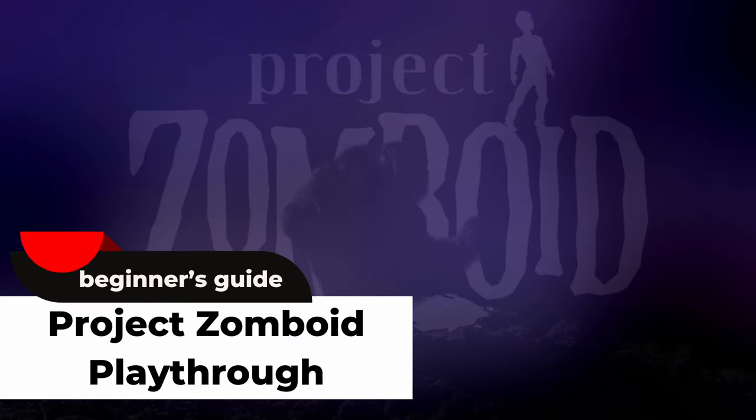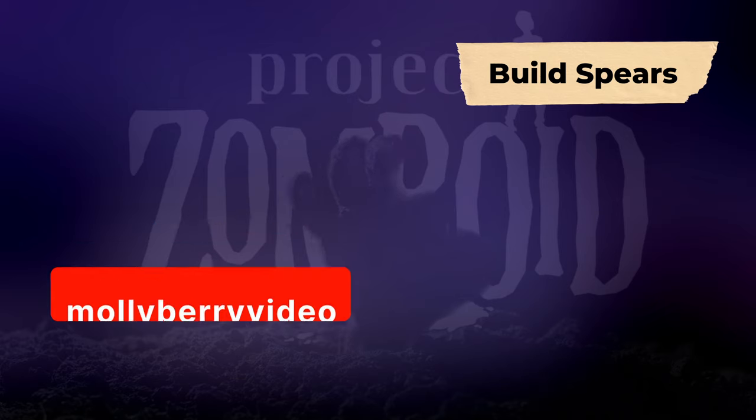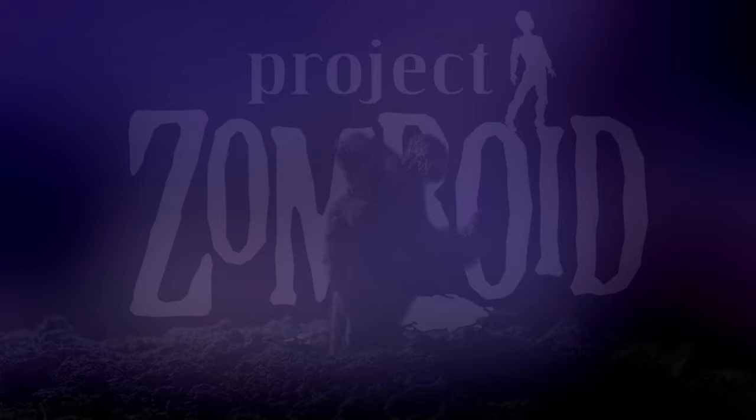Molly Berry here, continuing my Project Zomboid Beginner's Guide Playthrough. Today we make our way to the fire station in Rosewood. We spend time foraging for materials to build spears in preparation to scout, clear, and secure our first base.